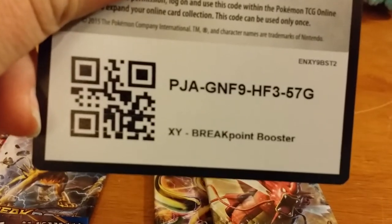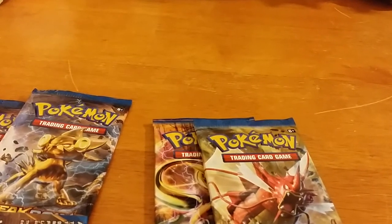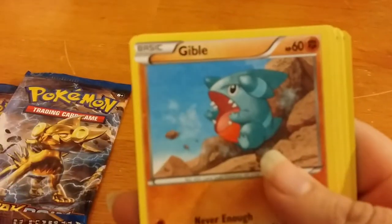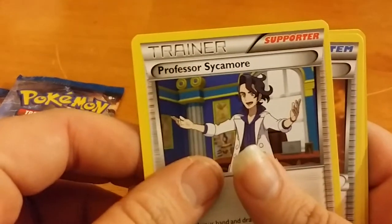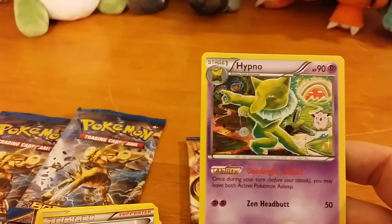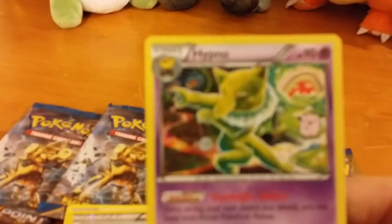I'll give you guys a free code — let me know what you get in the comments below. So we got Esper, Growlithe, Shellder, Gible, Phantom, Professor Sycamore, Bursting Balloon, Luxio, Dillion Points Reverse Hollow, and Hypno with the Goodnight Babies. Whoever designed this card, I don't even know.